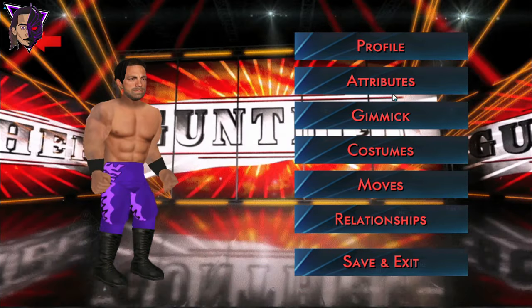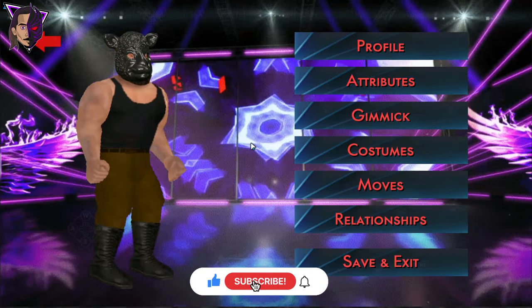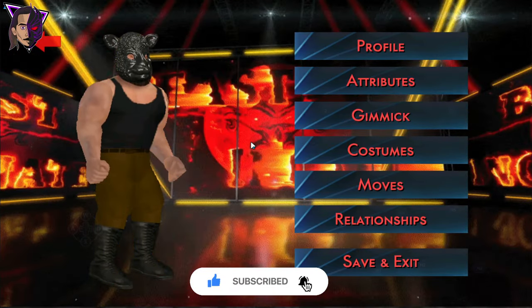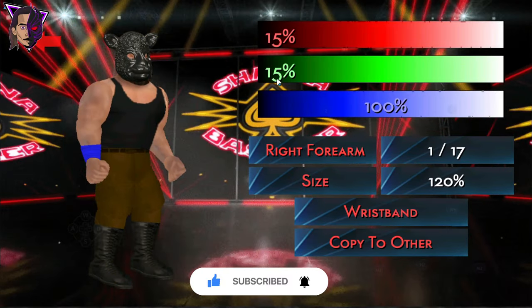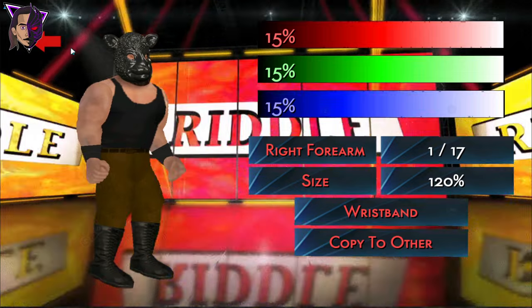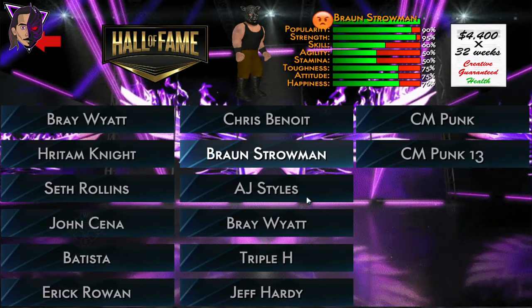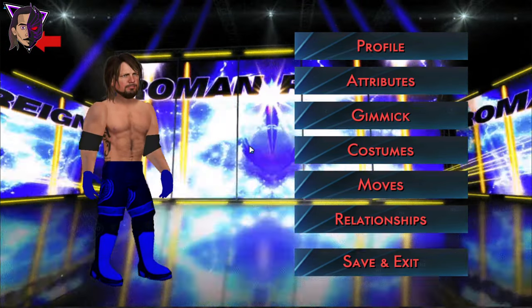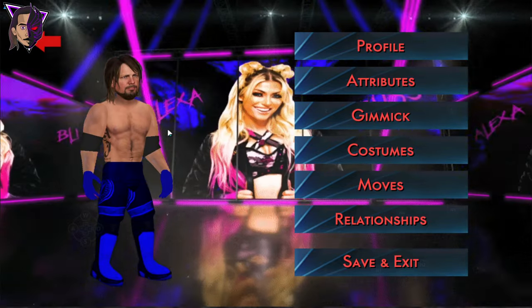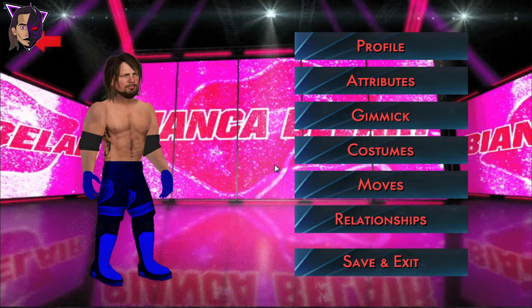And moving on, we have the Black Sheep Braun Strowman's retro attire — here it is — with his Black Sheep mask. And the Phenomenal One AJ Styles' 2016 attire with his shorter hair and blue attire.